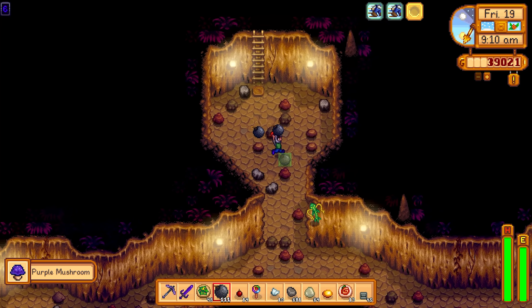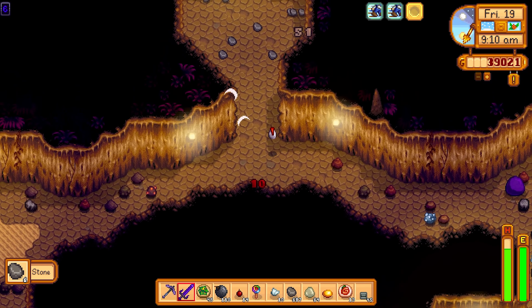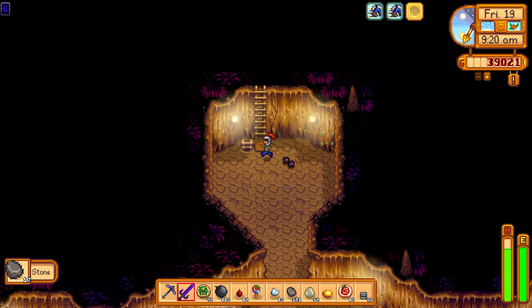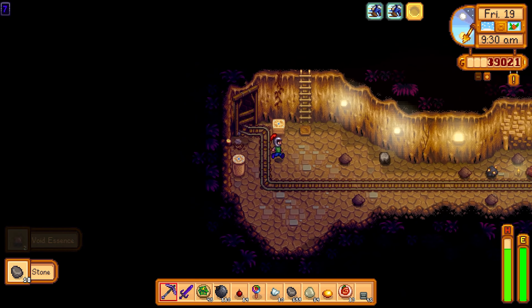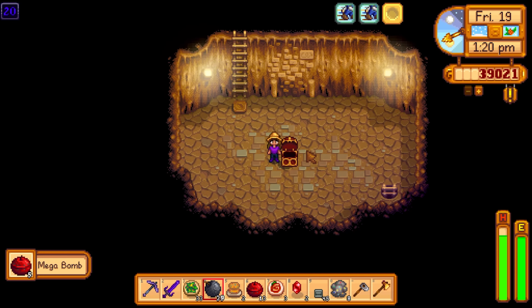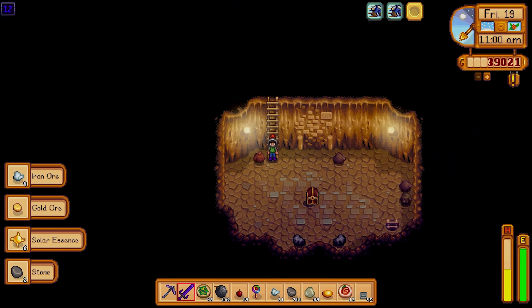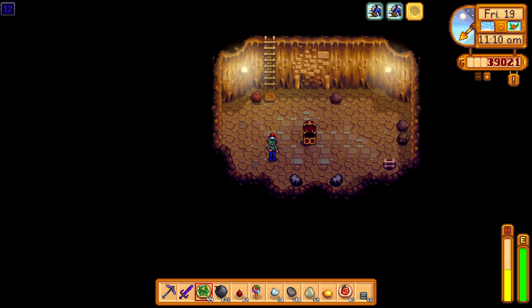Day number 19 and it's back into Skull Cavern. We're not really rushing hard to get down deep - just kind of taking it easy and enjoying the rest of the year. If we get something good, great. There's actually a very small chance you can get auto-petters in those crates if you bust them open - the rates are really low but it is possible. More treasure rooms and it's another cowboy hat, which goes straight to the bin because we can't sell it or make a profit from it.